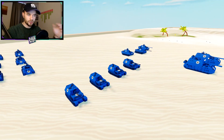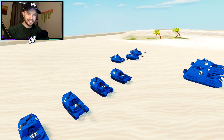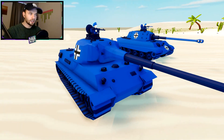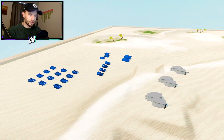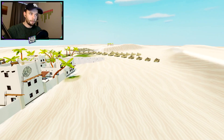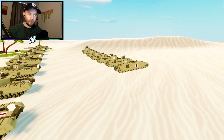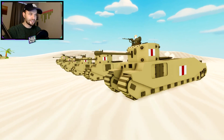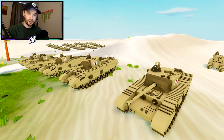We've got four Ferdinands or Elephants — somebody in the comments noted that the name depended on whether they had a gun after the Battle of Kursk — two King Tigers or Tiger IIs, and a Löwe. Then a bunch more Panthers. They're up against a bunch of British Black Princes, basically heavily armoured Churchills, a bunch of TOG IIs — super heavy tanks that are apparently good in this game.